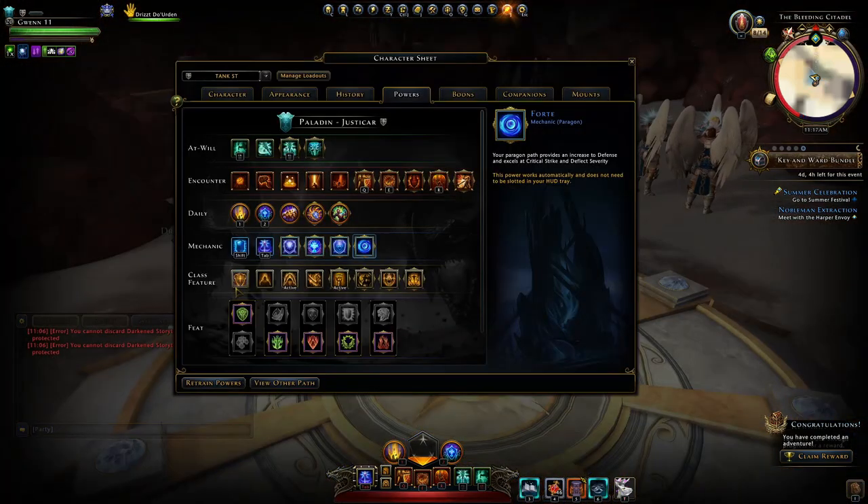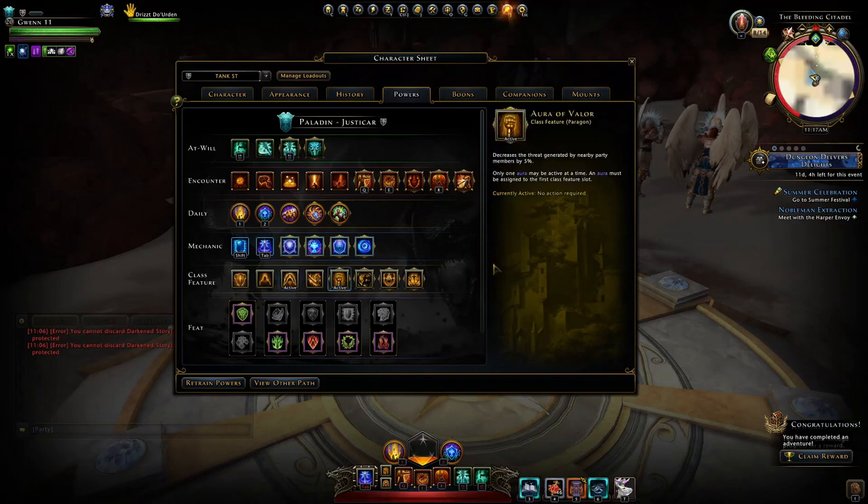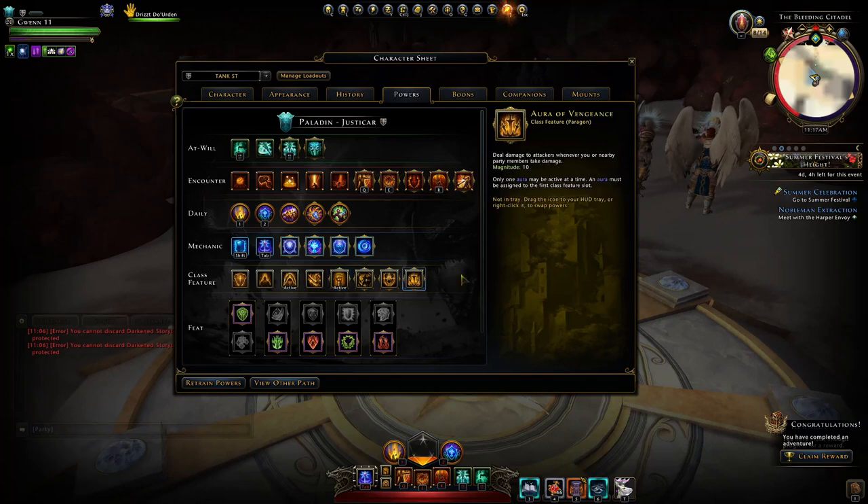Then for our class features, I'm using Composure to regenerate that Divinity faster, and I'm also using Aura of Valor. However, if you're in a fight where there's lots of enemies — like the Gardener in the Vault of Stars, the first boss — I generally use Aura of Vengeance, because whenever your allies get hit by enemies you'll hit them, and that way you have a chance of taking the aggro from the enemy.